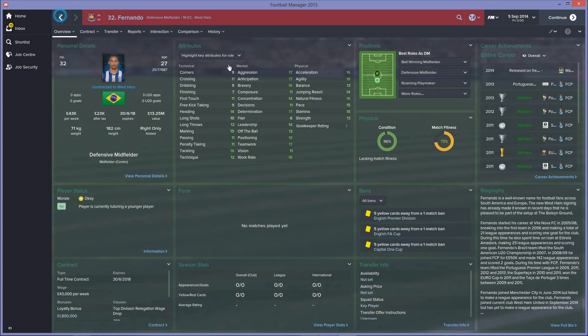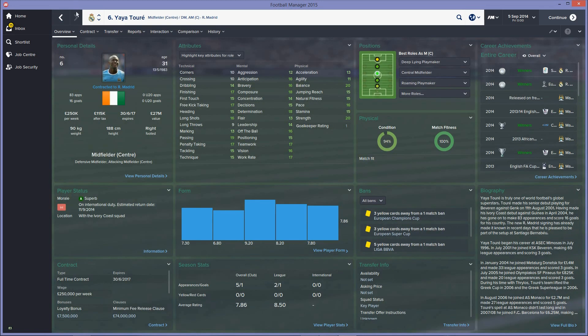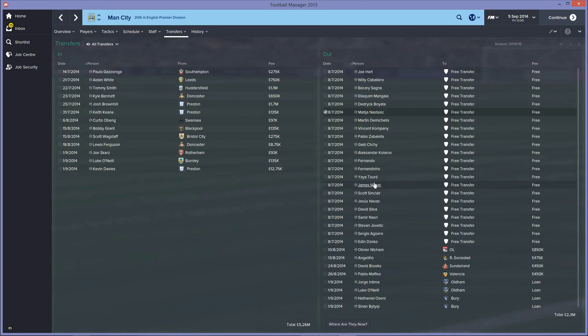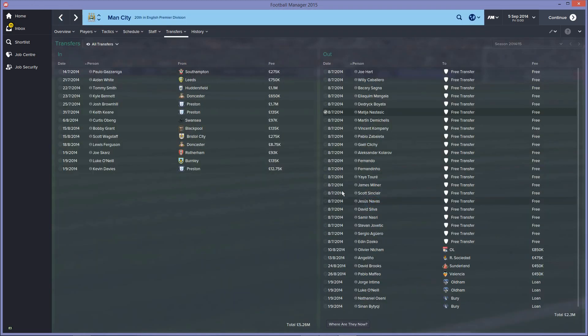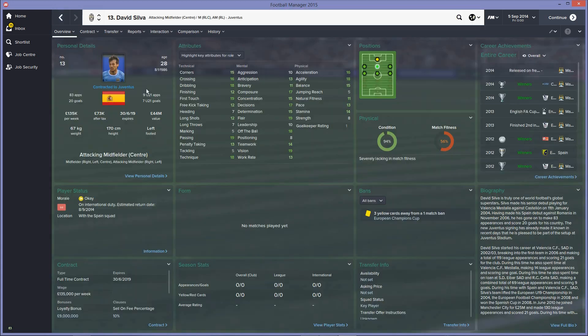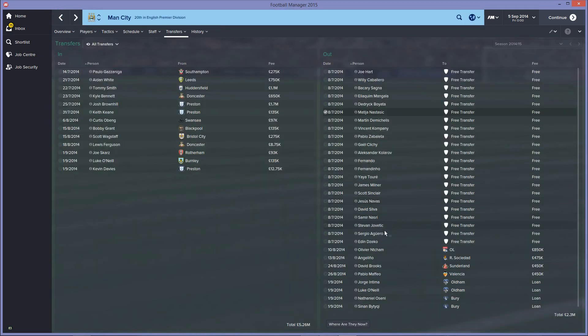Fernando is at West Ham, Fernandinho at Man United, Yaya Toure at Real Madrid, James Milner is a free agent, Scott Sinclair is at Aston Villa, Jesus Navas also at Real Madrid — lots of players going there. David Silva is at Juventus, Samir Nasri is a free agent, Aguero has gone to Chelsea, and Jaco has gone to Liverpool.